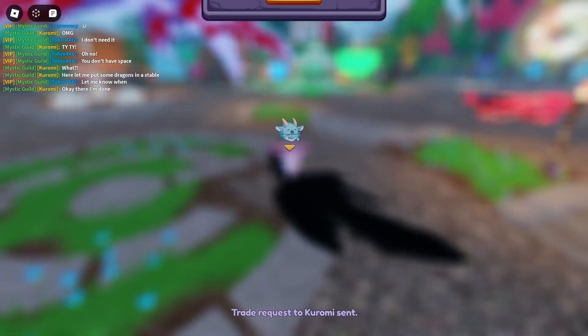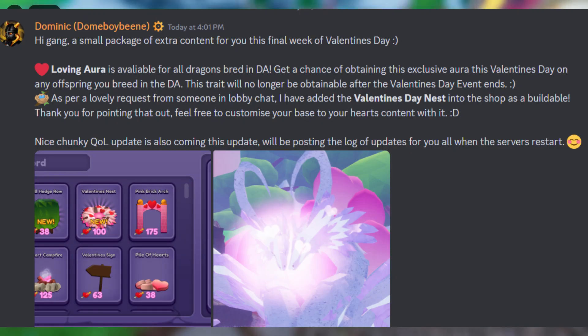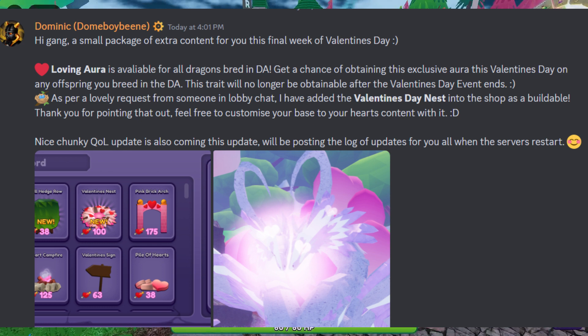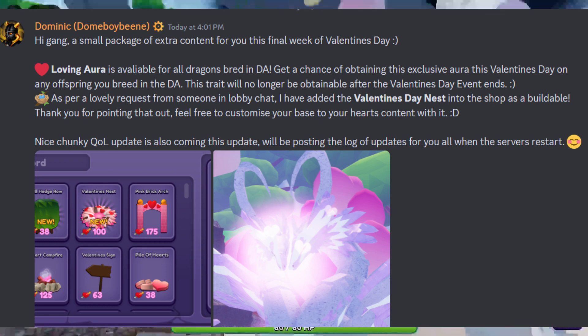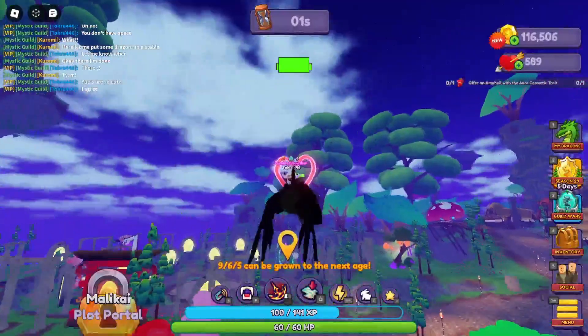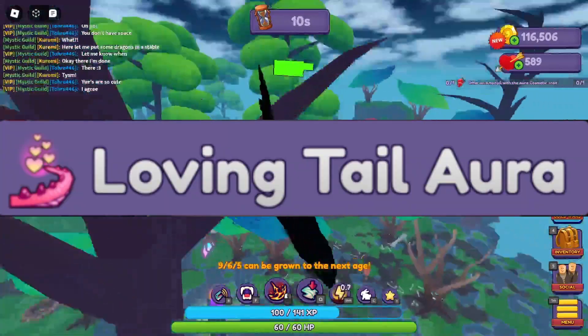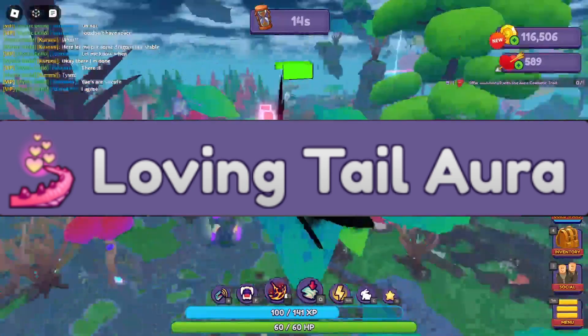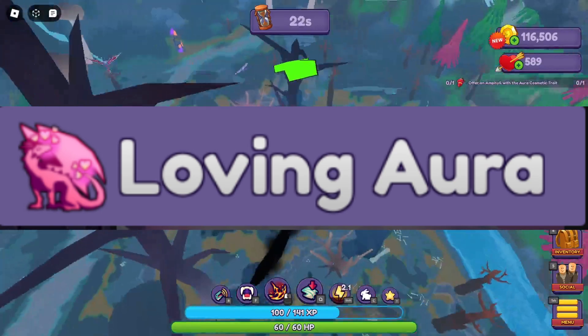Along with these updates they added new stuff for the Valentine's event. They added a Valentine's nest you can put in your base — I love it, I already put them all where my incubators are. They also added what I call 'love aura,' officially called Loving Aura. It's so cute. I've already bred Amtels with Loving Aura. There's also Loving Tail Aura and Loving Head Aura.